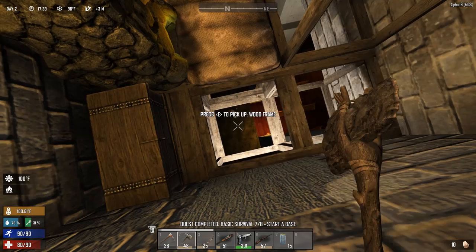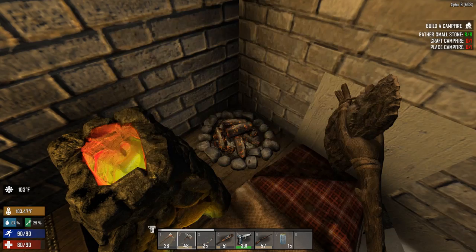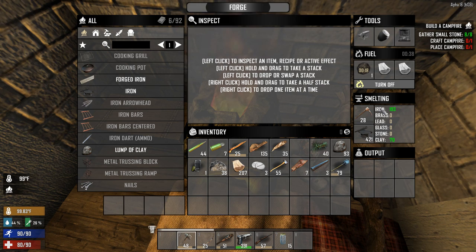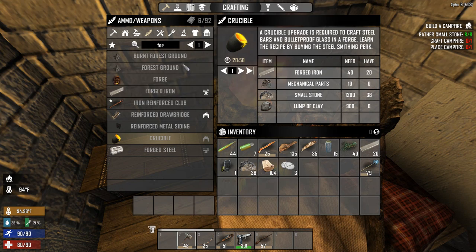We have a forge but we still don't have a proper floor - I'm afraid it'll break underneath me. For the forge we need an anvil first, some lump of clay, some iron, and wood. Why is my iron shovel in the fuel department? Don't go full retard. Toolsmithing level 2 is great - oh level 3! I think I can craft 150 quality tools now. This iron fire axe is going in the smelting department.